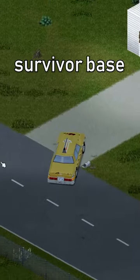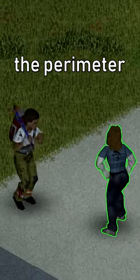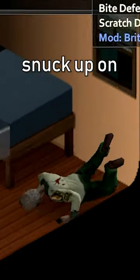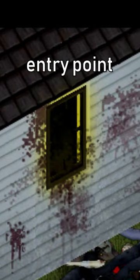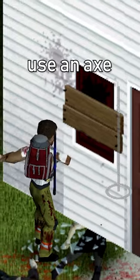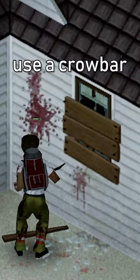When you stumble upon a survivor base, it's best to first clear the perimeter of any threats. You wouldn't want to be snuck up on while looting. Once you know the outside is safe, look for an entry point. If you have to, use an axe to chop down the planks, or use a crowbar to pry them off.